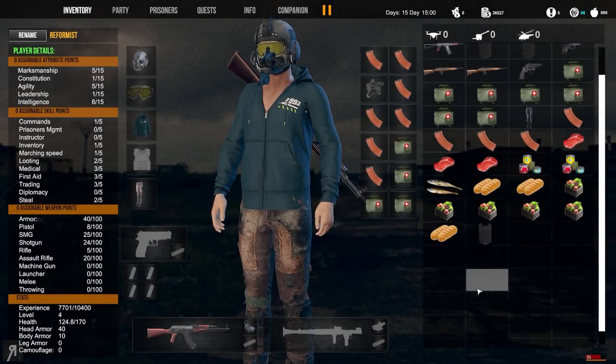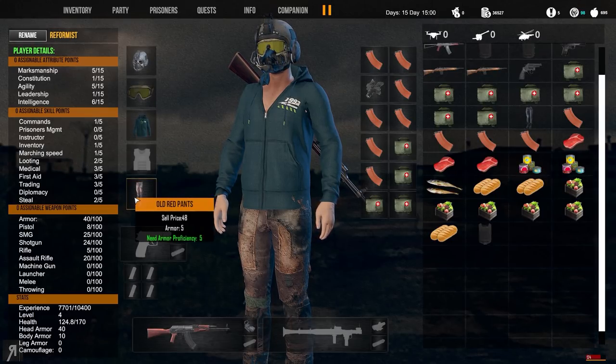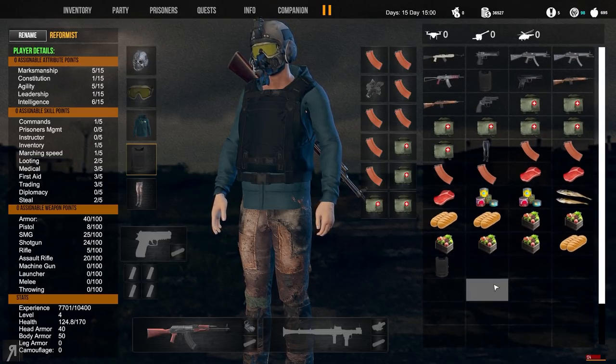A lot of people were commenting on how we look a little bad in terms of fashion choices. I don't really care how my character looks as long as I get the protection from armor, but I've taken your advice into account. This hoodie goes very well with my marauder helmet and tactical glasses, and these old red pants — I couldn't have asked for better. Boom, isn't that amazing? It looks absolutely fantastic. Hopefully that will appease those of you that wanted me to change my outfit.